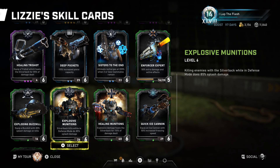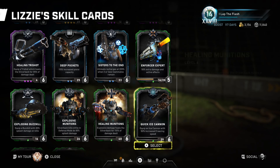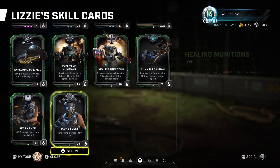Explosive Munitions is when you go into defense mode and you will deal splash damage off your kills. To enter defense mode, you hit your ability after you get into the silverback. Killing Munitions: when you take explosive damage, you actually get healed instead of taking damage — especially at level five or six, you heal for part of the damage. Quick Ice Cannon is another weapon for the silverback — it's a cryo cannon.